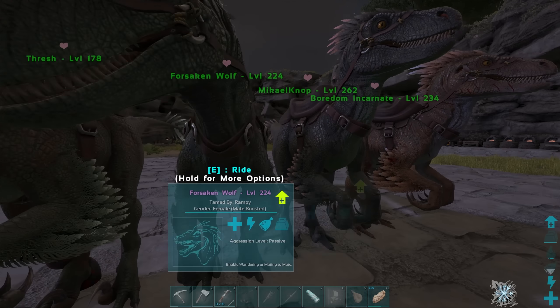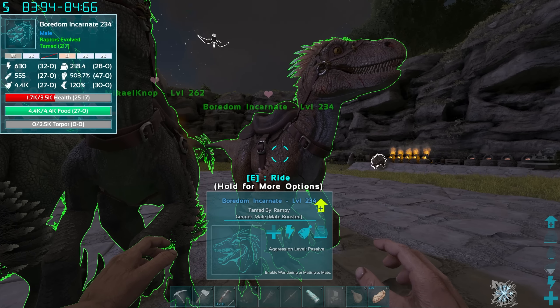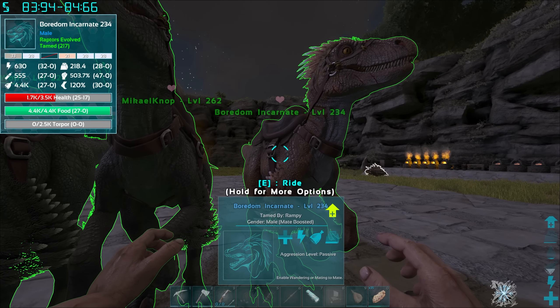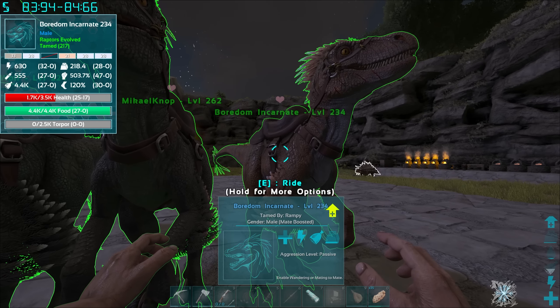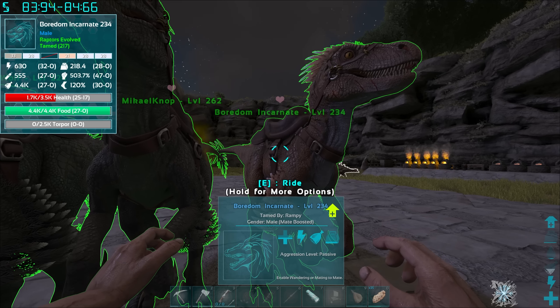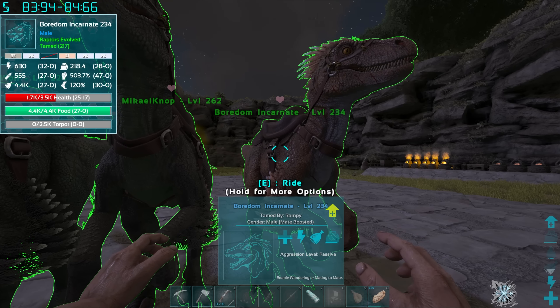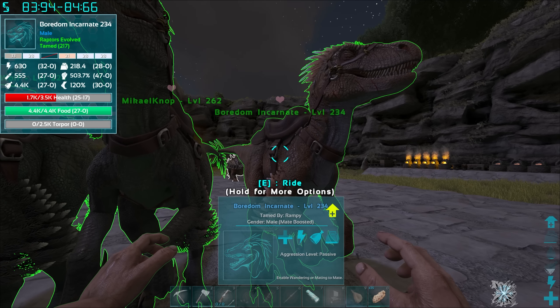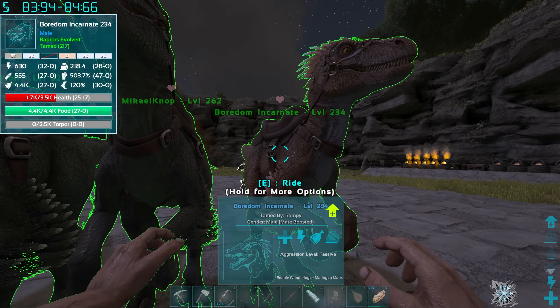The soul terminal does look quite a bit easier to get mutations. People have asked if we're going to max out the raptors' stats — not at first, maybe by the end. If we just max out everything on the island it'll get boring. We'll get to a point where we can do the island, then go to The Center, then Aberration, Ragnarok, Scorched Earth — there's plenty of content to get through this season.